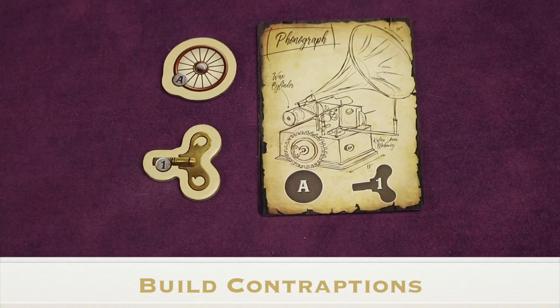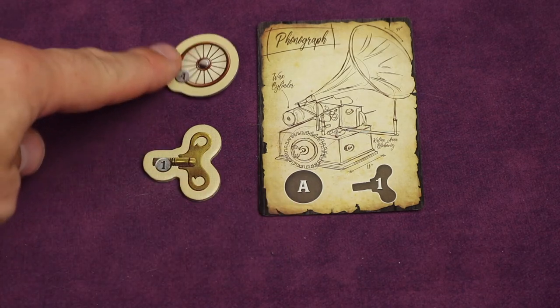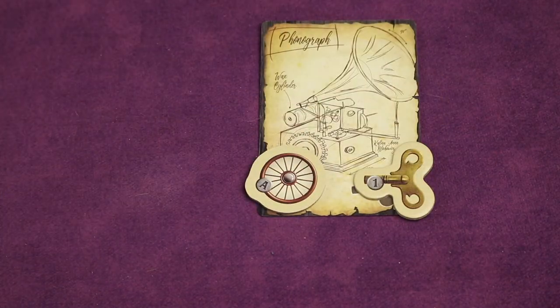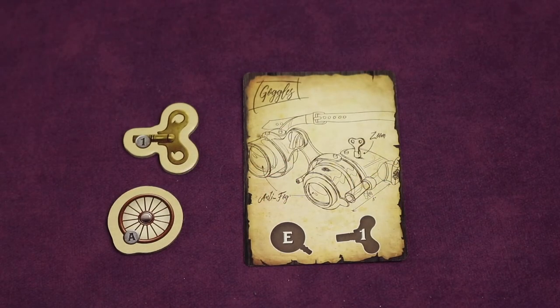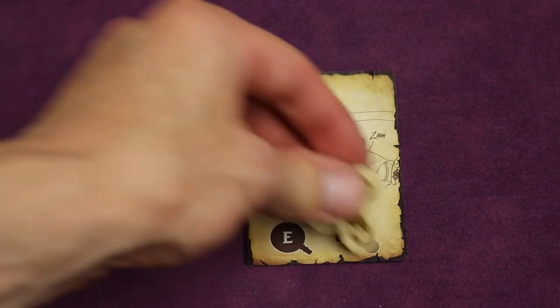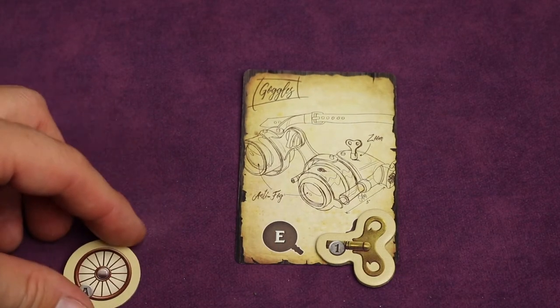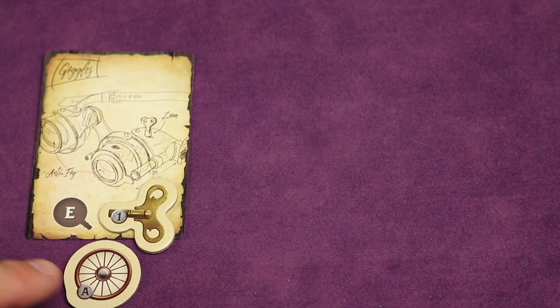Then all players can reveal contraption cards they'd like to build this round. Each contraption card has two things it needs, but only needs at least one to be built — for example, needing either an A (a wheel) or the number one (a winder). If you have both, you can build it with both parts. Place the contraption and parts used off to the side. Note that no parts from previous rounds can be used to build contraptions, nor can you add parts from future rounds to previously built contraptions.